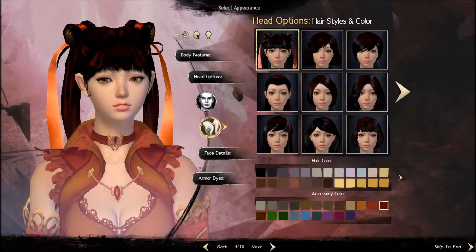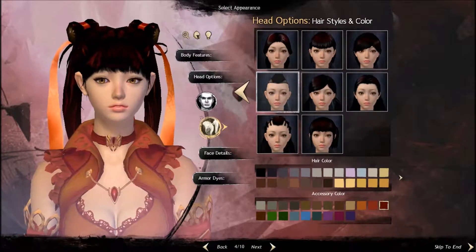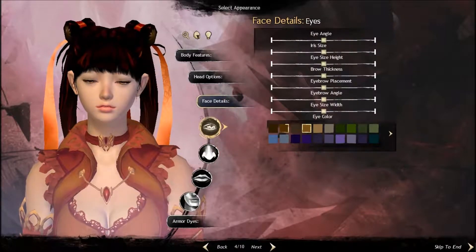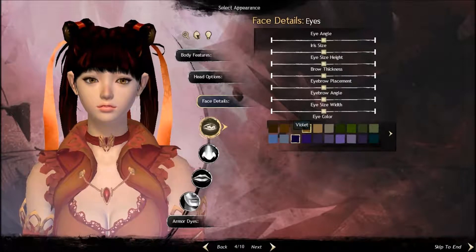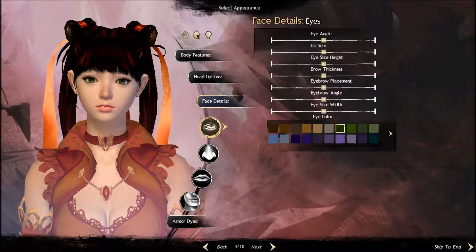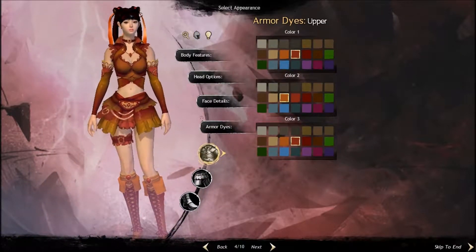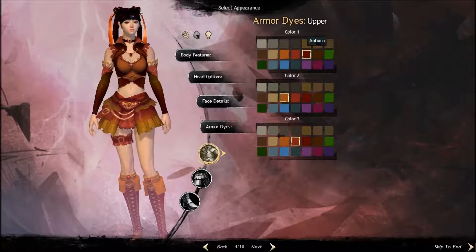I actually quite like the one that she's got — unless they've got a ponytail one. That's the default one, we'll start with the default one. Face details, eye color — can we change the eye color to violet? Yes we can, but I like green eyes. Okay, nose, lips, chin and jaw — I'm not going to mess with any of those. The armor dyes — I kind of quite like the color that they've got.